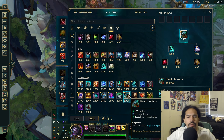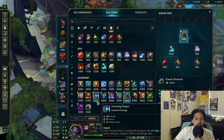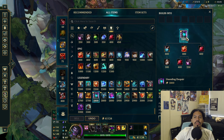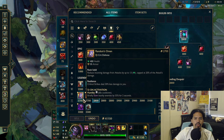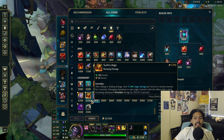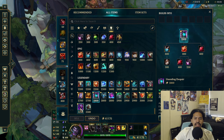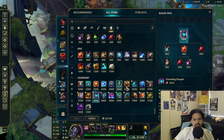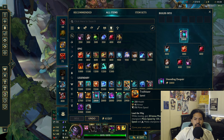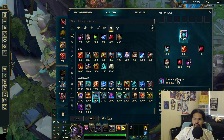After Kaenic, we have Unending Despair — an armor item. This one costs 2800 gold. Comparing to other armor items: Iceborne Gauntlet, Thornmail, and Randuin's all cost 100 less; Dead Man's Plate costs 100 more; Frozen Heart is 500 less. So Unending Despair is priced in the middle of the armor item range.